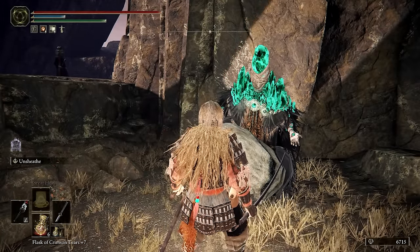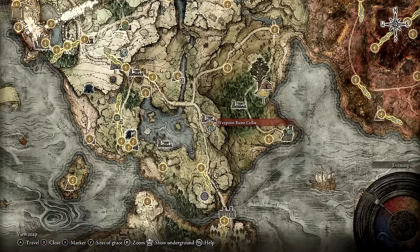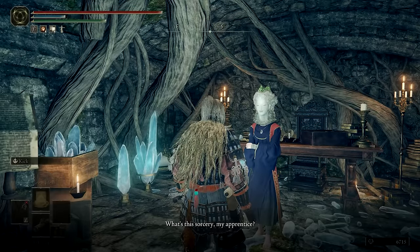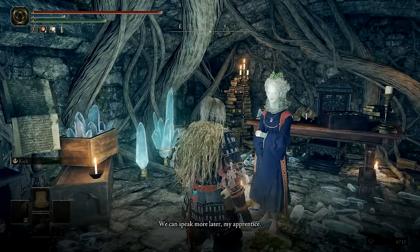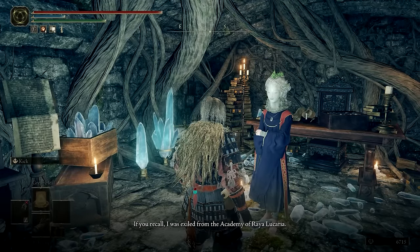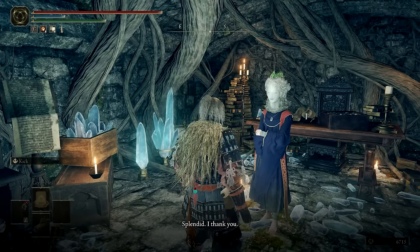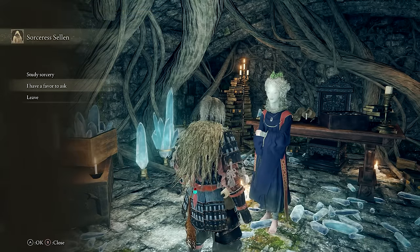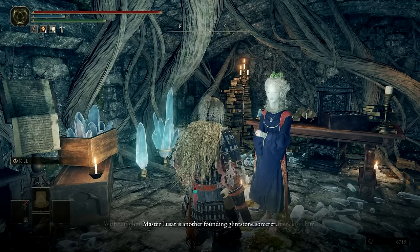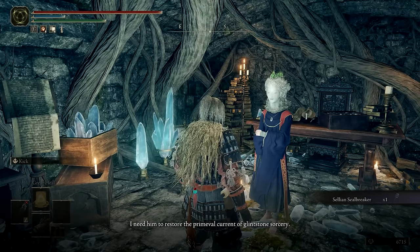At this point we're going to finish up Selen's questline. With the Comet Azur in hand, return to Sorcerer Selen at Waypoint Ruins. A new dialogue option should be available where you show her the sorcery. You may also need to go through the 'Tell Me Your Story' dialogue and then choose 'Let Us Journey Together' in response. Afterwards, there should be an additional dialogue option where Selen will task you with seeking out Primeval Sorcerer Lusat. She'll give you the Selian Sealbreaker which will be necessary to reach him.